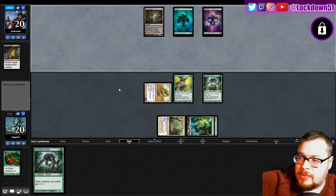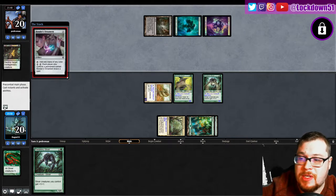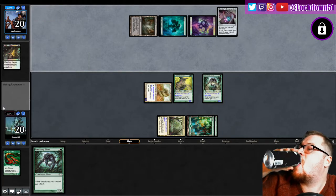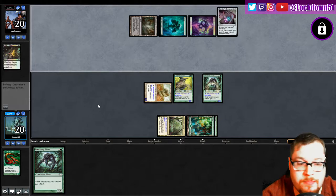I'm gonna take a sip of my yerba mate because you can hear it in my voice. Everybody's playing with Bonder's Ornament - this is what's gonna make me put in like two copies of Masked Vandal in my main deck, because everybody has it in every deck. We could play with it if we wanted - with our gem hides we can ramp pretty nicely.